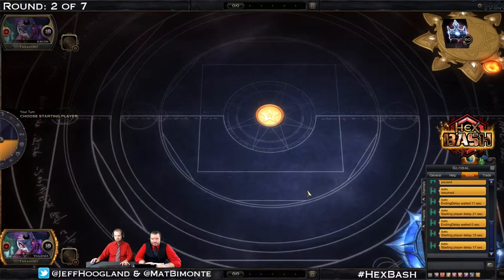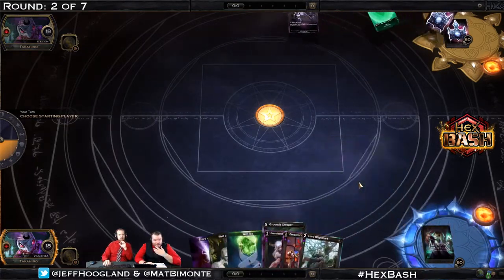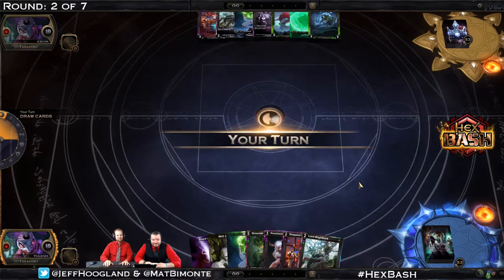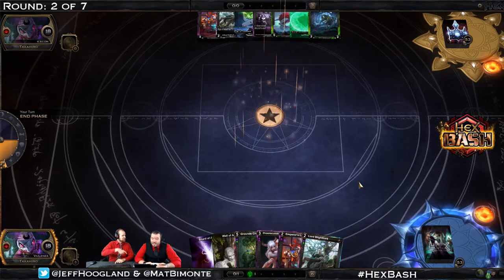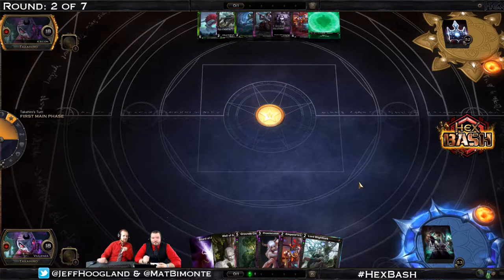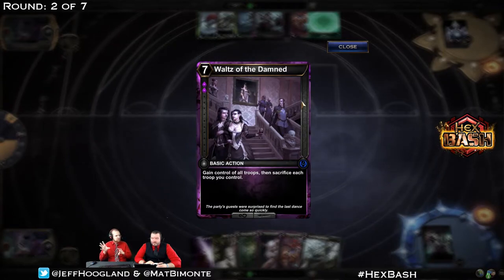Let's see what's going on in the second game as we head back down. Opening hands here — V is on top now and IceCon is on the bottom; they are the same champion so we're throwing here. This time V has the Lord Blightbark. There is also a Waltz of the Damned on IceCon's side, which is the mirror breaker in the Death Cry mirror — it's very good if you can live until turn 7. That card wins the mirror: you gain control of all troops in play and then sacrifice all of them, getting your Deathcry triggers and your opponent's.